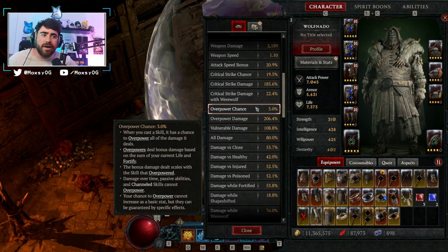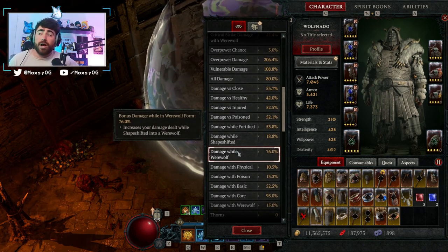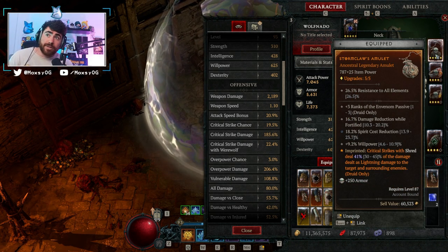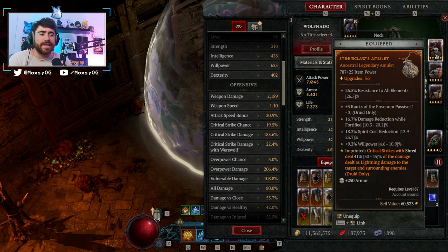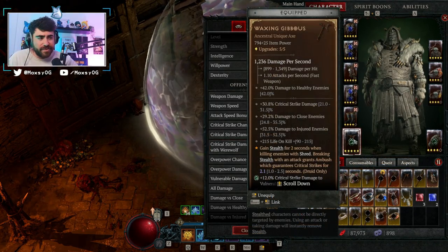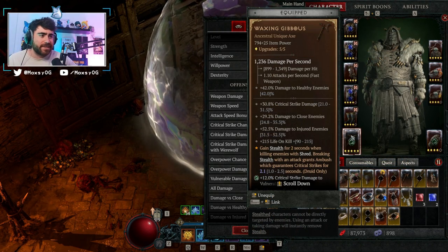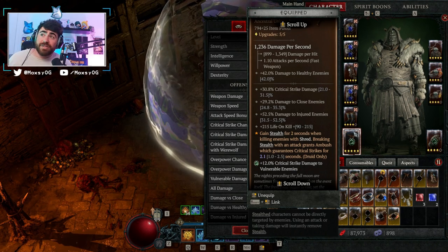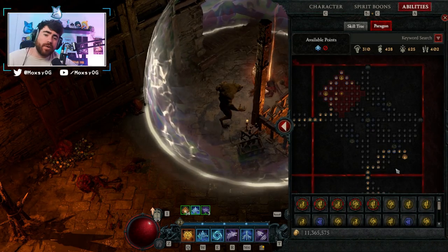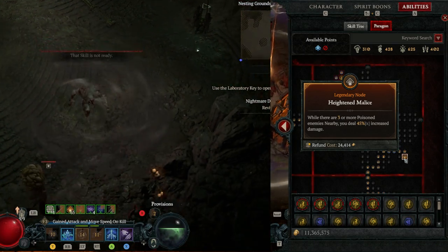On my build, I've got enough damage increases — damage versus close, damage versus healthy, damage versus injured, damage versus poisoned — so that even though the aspect percentage is smaller, the fact that it's getting my damage multipliers again and again is leading it to be a higher number than our original base number. In order to deal the absolute most damage with this aspect, you want to grab all of the conditional damage multipliers that would be able to apply multiple times.